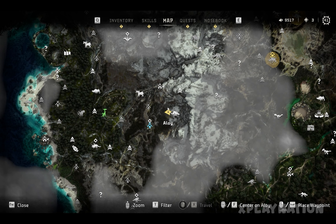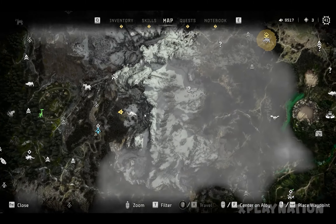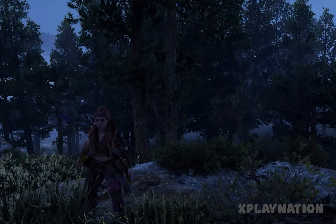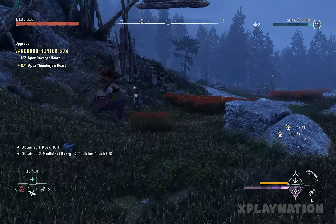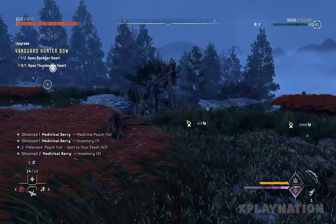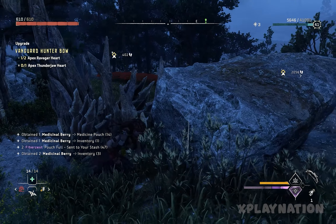Let me tell you how you can find an Apex Thunderjaw. You're going to need to come to the same location or another location at nighttime. You will not find an Apex machine in the daytime. So let's go to another location of the Thunderjaw, but at night.